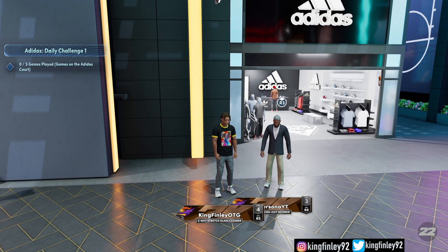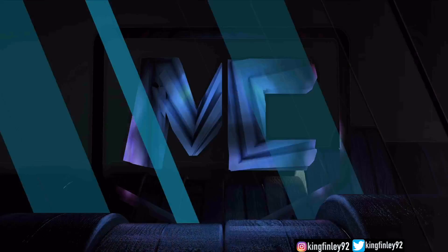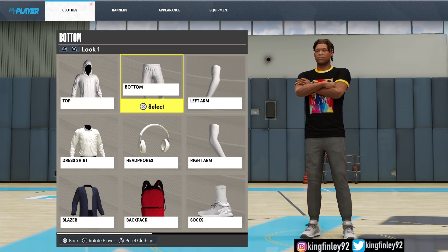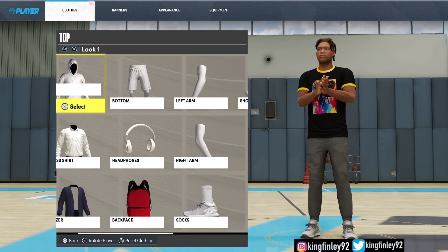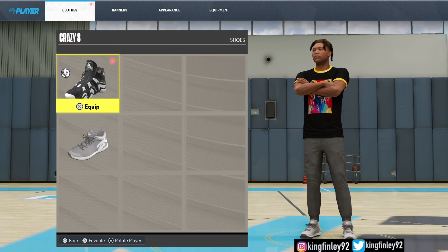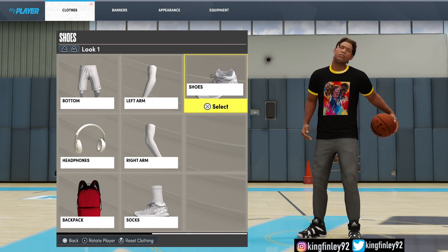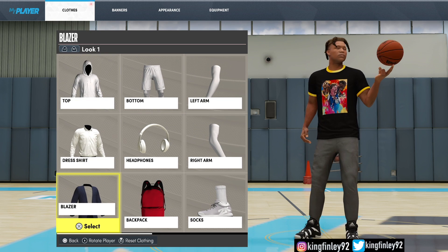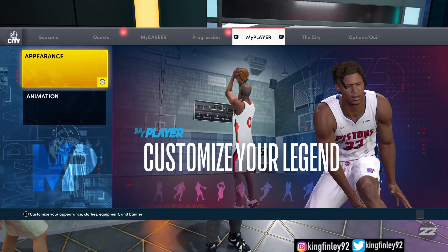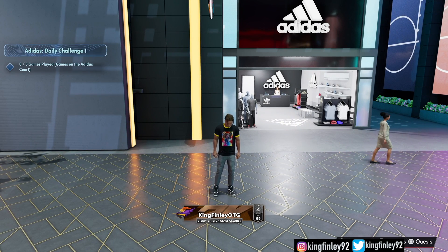Now, once you buy them, make sure you equip them. Make sure you put them on. Go to MyPlayer appearance, go to your shoes, and make sure you equip them right here. You're good to go. Head over to the Adidas court and do whatever your objective is. But hey, this is all I got for the video. I hope you guys enjoyed the gameplay. Don't forget to like, subscribe, comment, share. The King out.